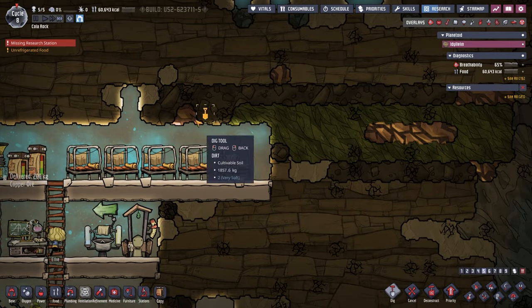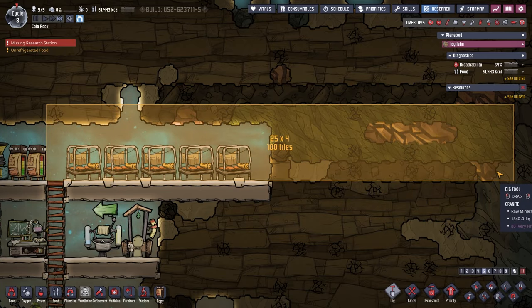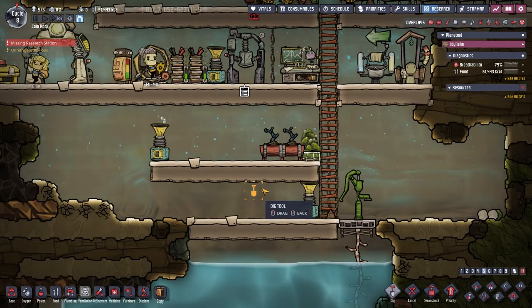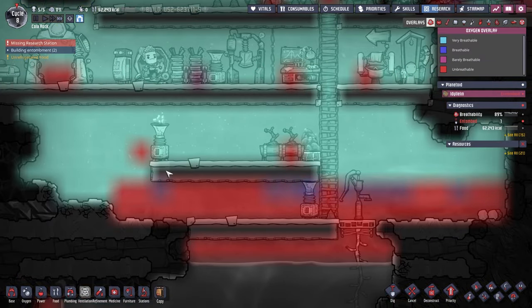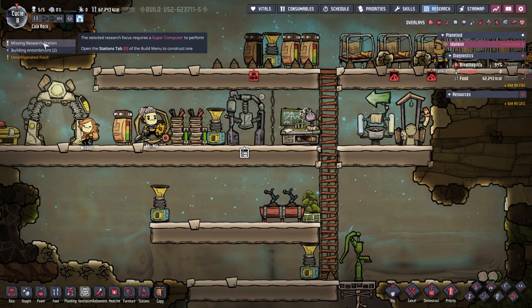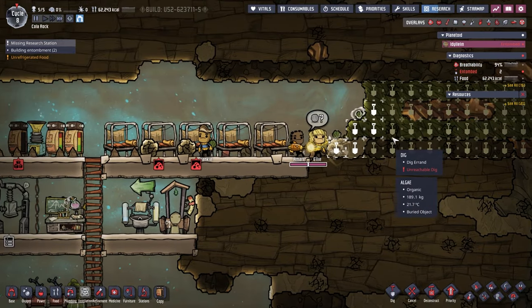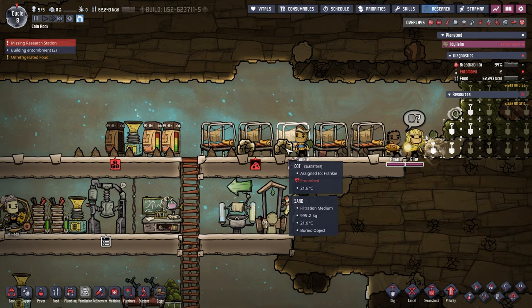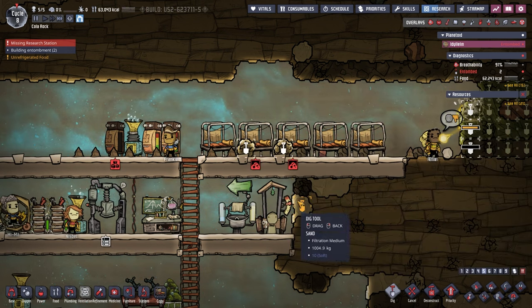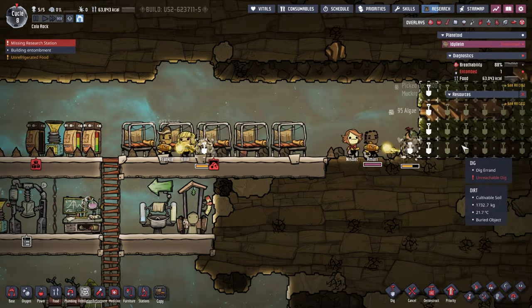Maybe we'll dig the top of this and go all the way down and across. How is the oxygen overlay looking? Lovely. Wait - missing research station? What is wrong with the research station? 'The selected research focus requires a supercomputer to perform.' Oh okay. 'These buildings are entombed and need to be dug out.' Where? Oh no. Do I need to sweep them? No - do I just need to dig them out? Yes. They must have fallen from up there.